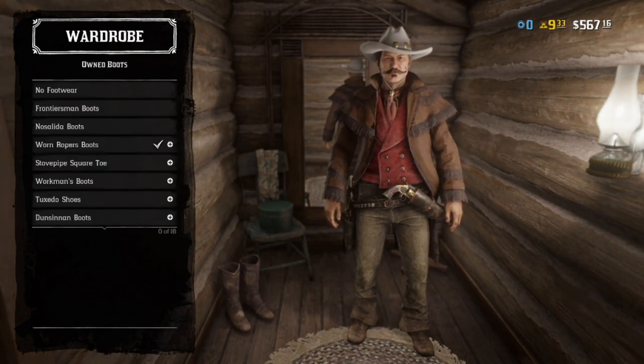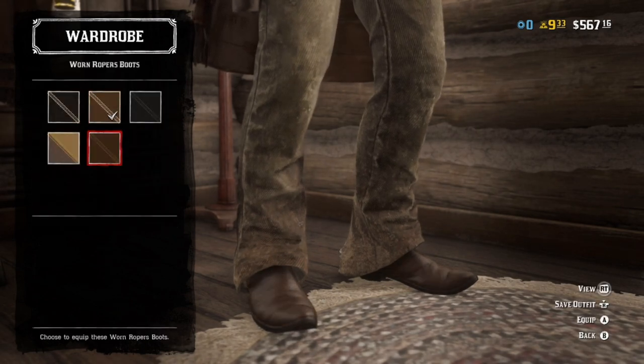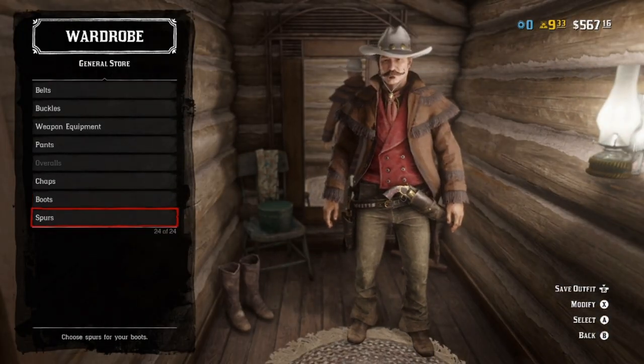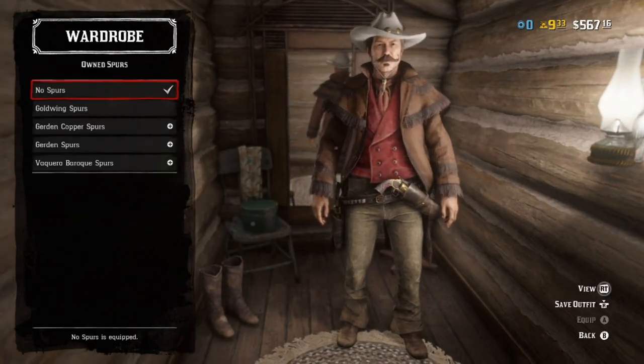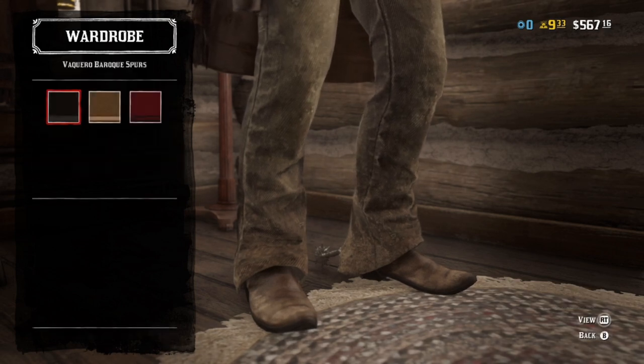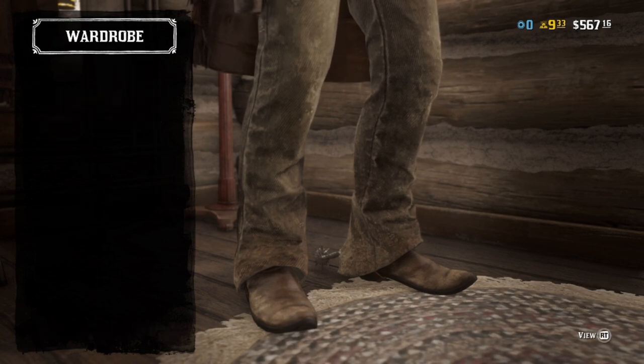No chaps. For boots, worn roper boots yet again, this time in brown — faded or clean, completely your choice. And of course, same thing as Sundance: if you want to throw on spurs, I recommend the Carabiné spurs this time, preferably in brown to match the boots.